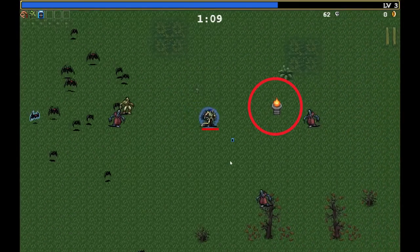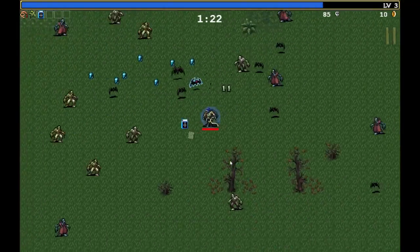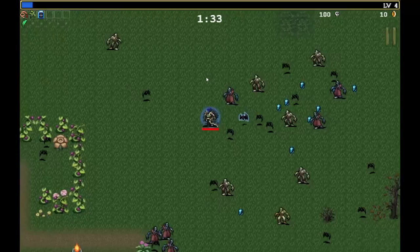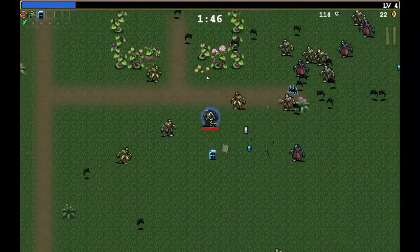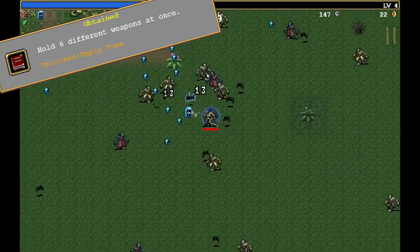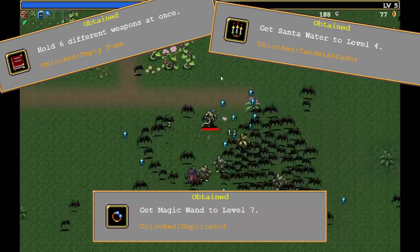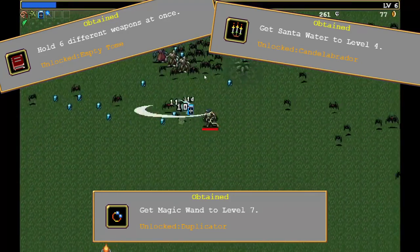As you're moving around and surviving, try to take out some light sources. These drop coins, delicious healing floor chicken, and power-ups to help you survive even longer. Destroy 20 of them and you'll unlock a new weapon, the Fire Wand. Beyond this, there are a few extra unlocks you can get if you're feeling bold. To get them, gather 6 weapons, level Santa Water to level 4, and level Magic Wand to level 7. This will set you up with a few extra passive item unlocks.